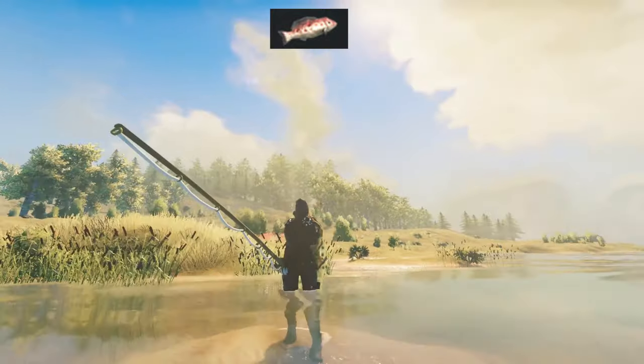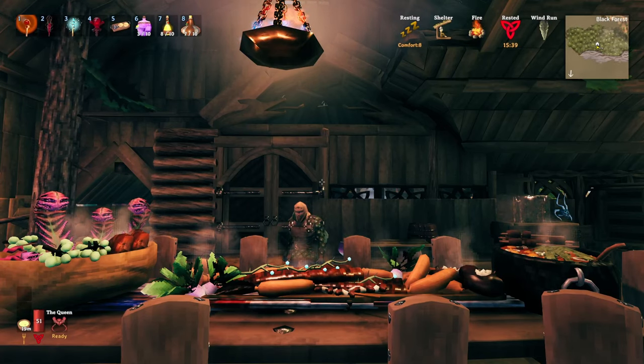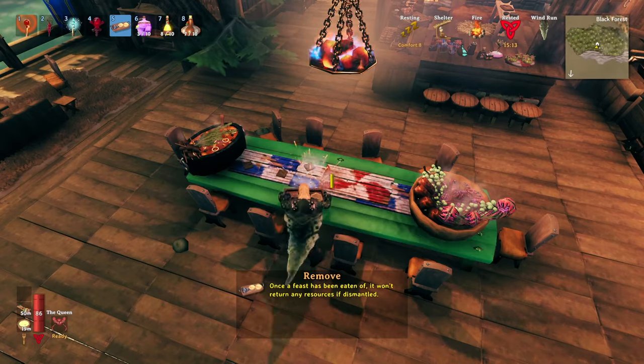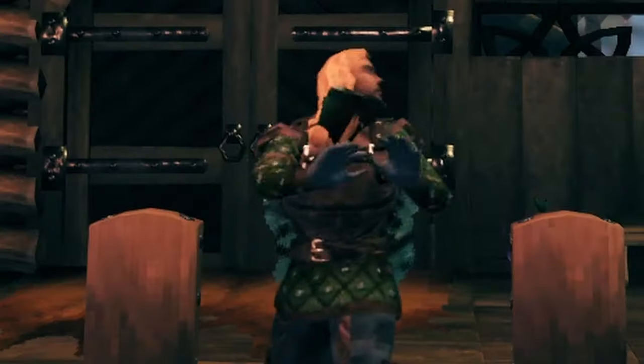Number 3. Once you place down a feast and eat a piece of the 10 servings it provides, you can't pick it back up again or you'll lose the leftovers.